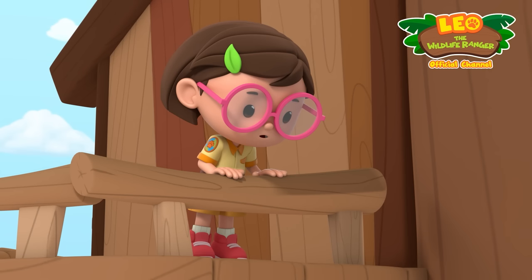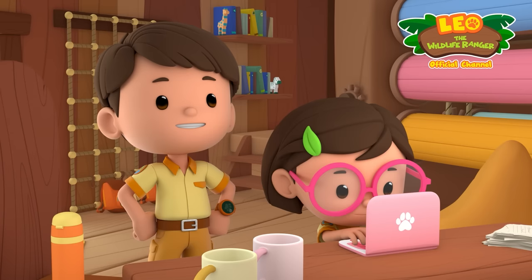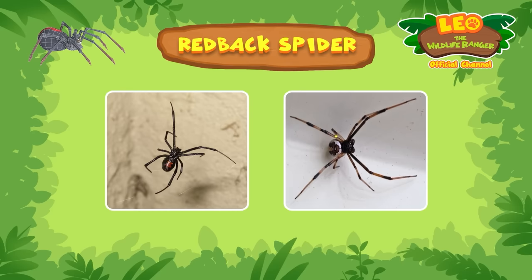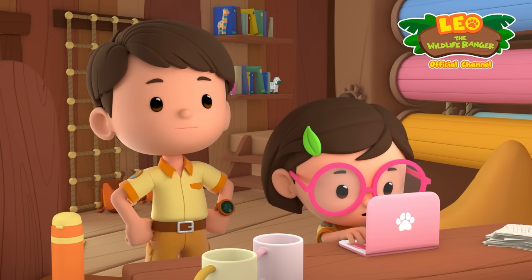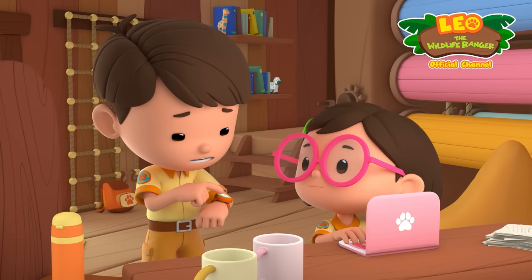Katie asks what kind of spider Parker is and requests the photo. She identifies Parker as a red-back spider. Male redbacks are light brown with white markings, but female redbacks have a black body with a red stripe on the back — which means Parker is actually a girl! It also says redbacks are highly venomous, and their bites can cause serious harm. Only the female's bite is dangerous!